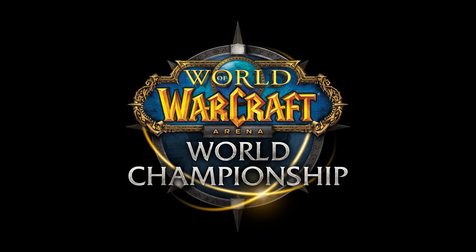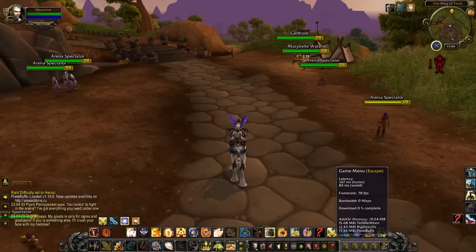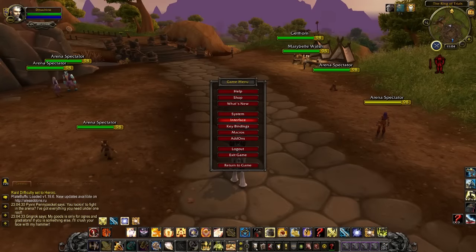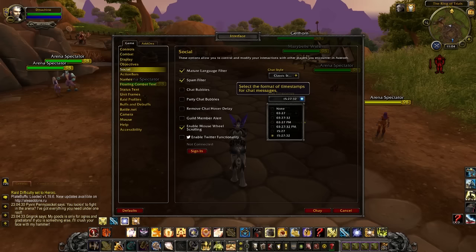Before you jump into the war games, first you need to turn on some settings. You're going to be taking screenshots of not just game results, but also map and composition lock-ins in your chat box when communicating to opposing teams. Go to Interface, Social, and click on the drop-down box for timestamps and make sure to click on the very last option.